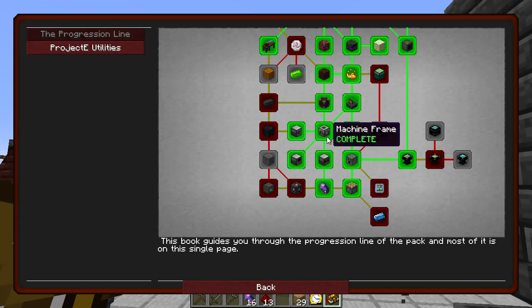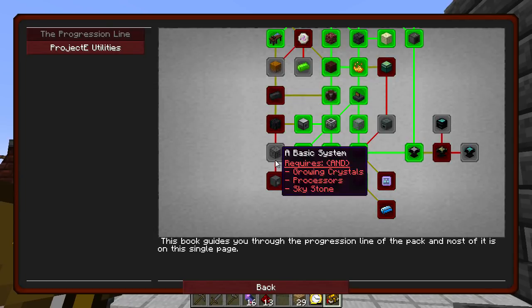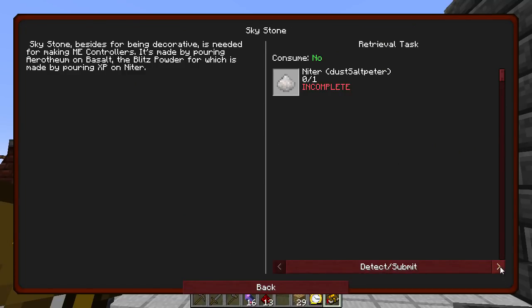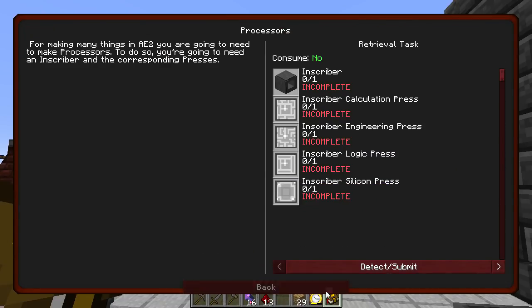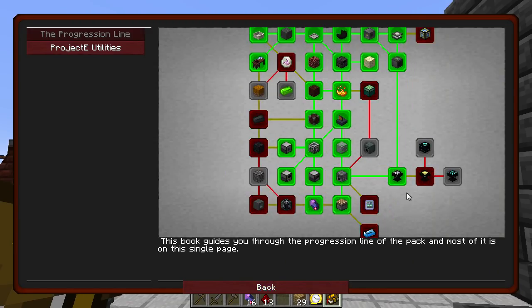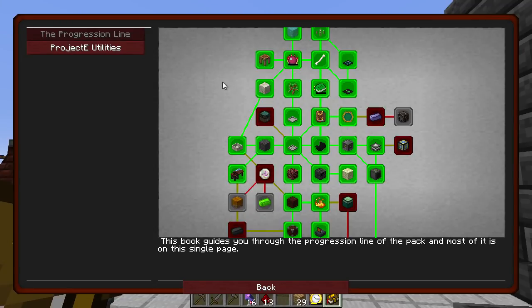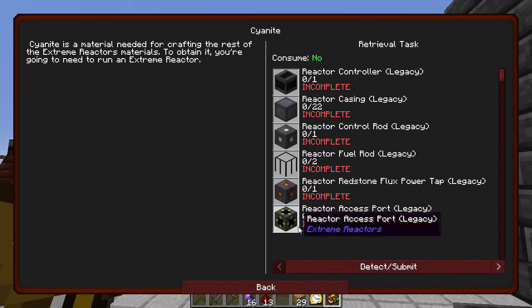That has all opened up, which is quite interesting — I think this was a good thing to be doing actually. I don't know how many of the other Thermal machines I'll need — hopefully not too many more. I can't believe how crazy the ME Controller recipe is — that is actually scary. I just need the one to complete the quest but obviously we need a fair few more to get the ME system going. We're sort of getting there, slowly but surely.